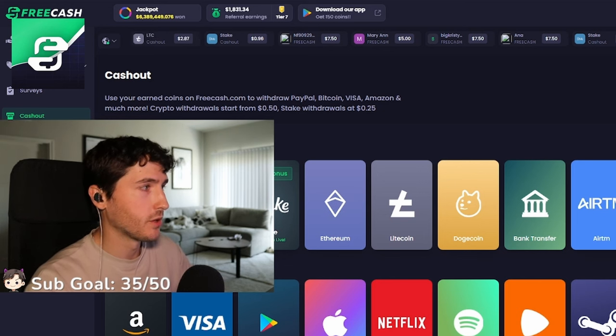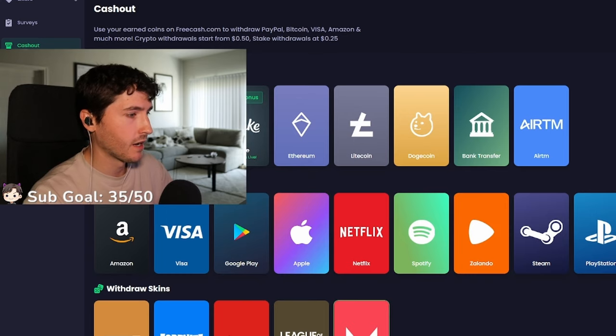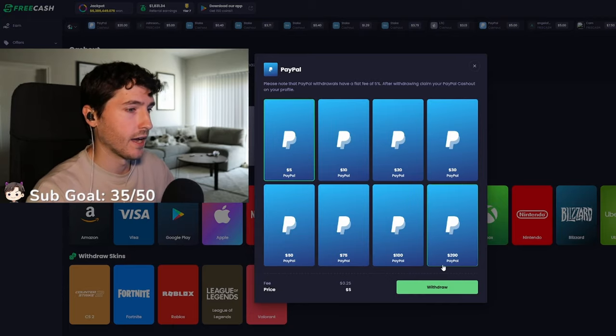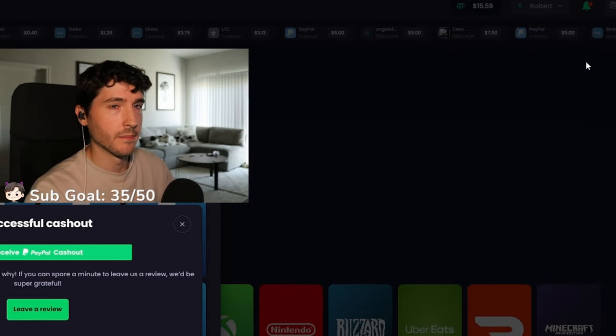And then once you do it enough times, you can actually go to the cash out page. You see like PayPal, there's Valorant cards, League of Legends. I have some money in my account that I've already made from some apps. So I'll just do a PayPal one here, do five really quick just to demonstrate. You hit withdraw, and there we go. The money is already sent to my PayPal.